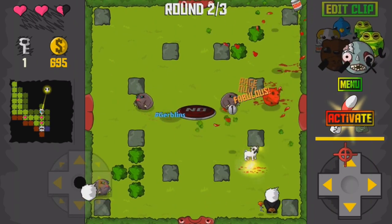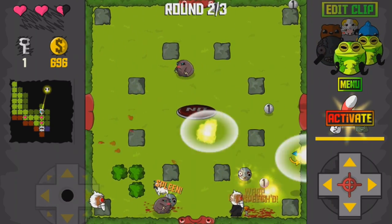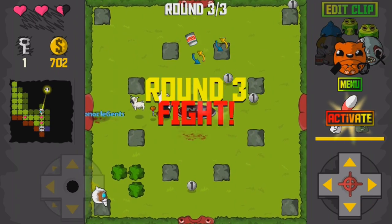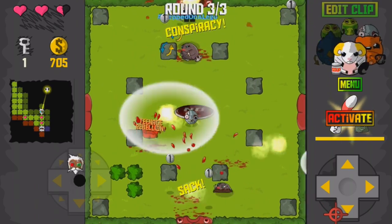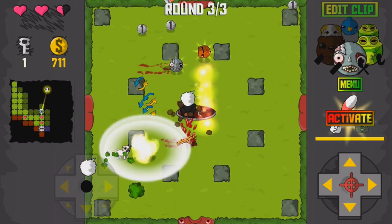Tale Fight 2 did originally launch with some teething issues in the controls department, however these have mostly been ironed out with an advanced control mechanism that allows the user to reposition the controls and activate a floating style where the d-pads will follow the movement of your thumbs. It sounds a bit weird, but it works really well. In saying all of this, it's still much easier to control on a larger tablet device than a phone.